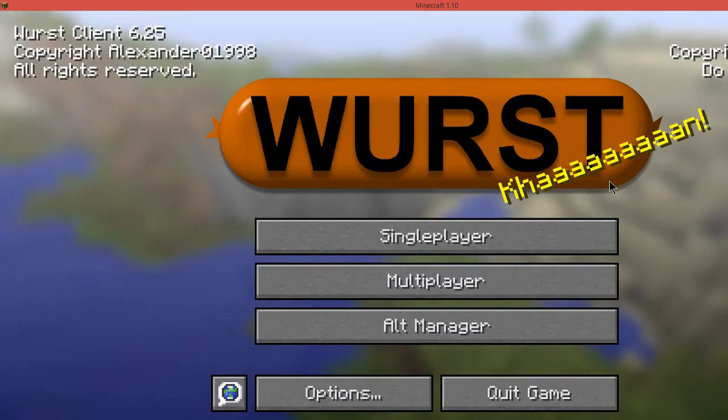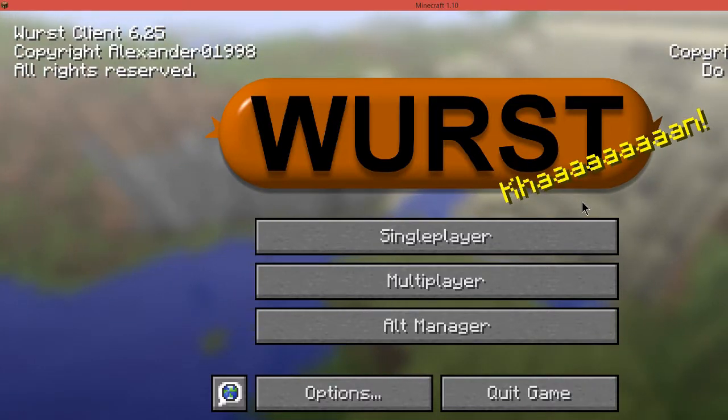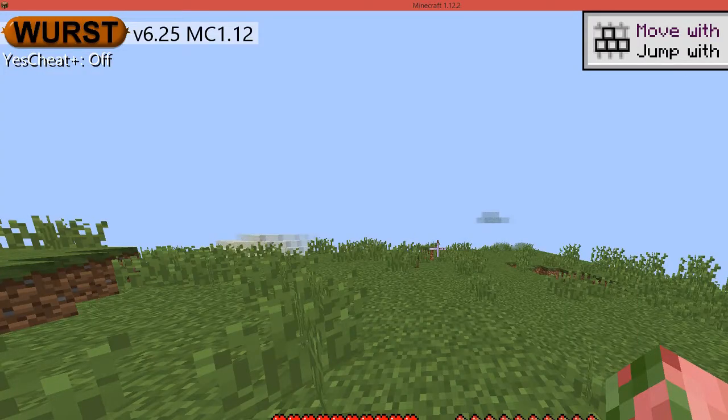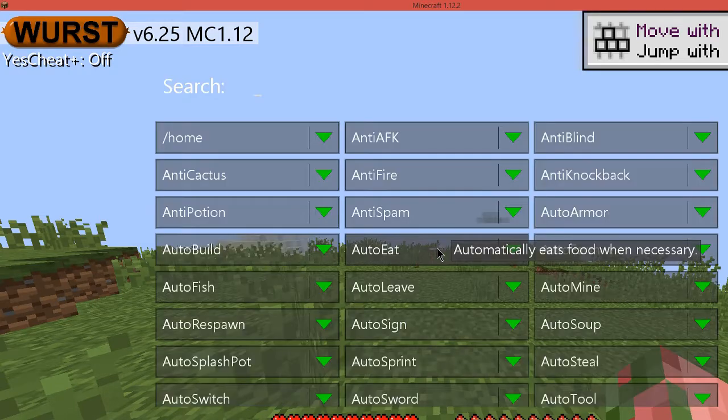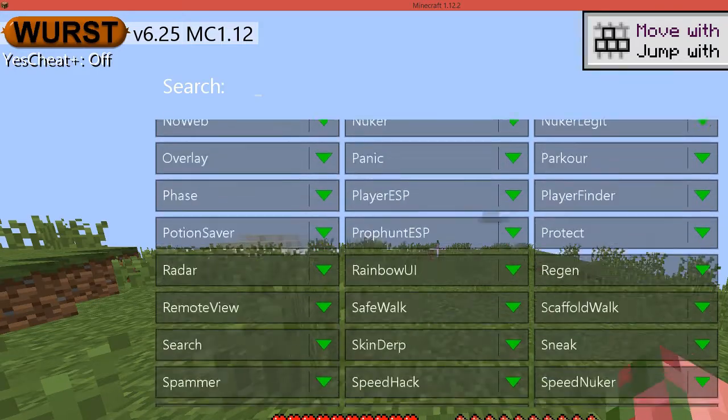And that's it. You now have Worst installed in Minecraft and you're free to go into any multiplayer or single player server and go mess around. For the rest of the video, I'm just going to go into a Minecraft server and explain briefly what all of the capabilities of Worst are. Once you're in your public server or your private single player world, you're going to want to press Control on your keyboard. It's going to open up a panel with a lot of commands.